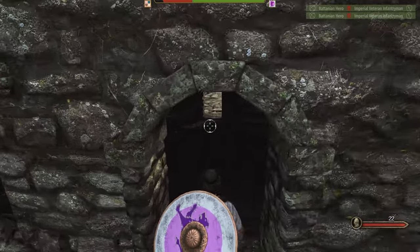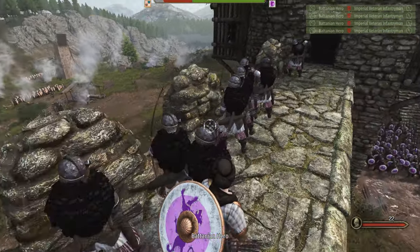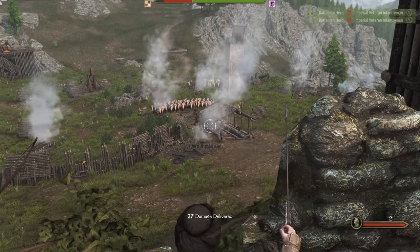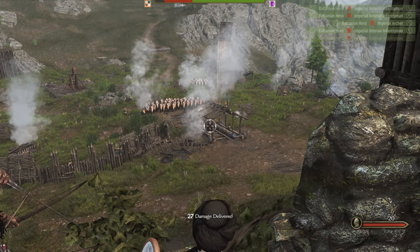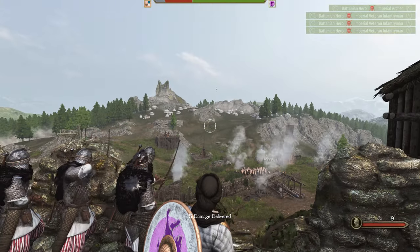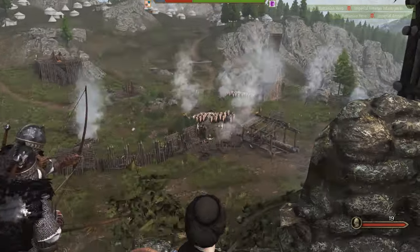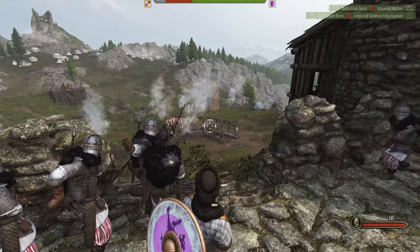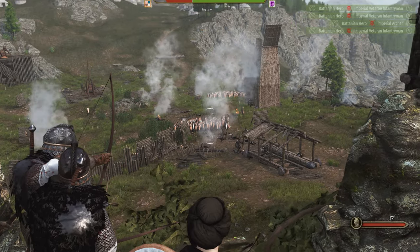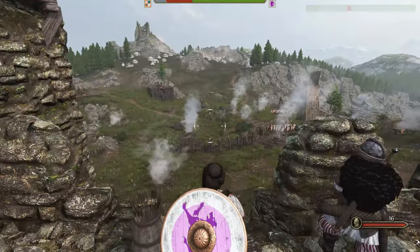Let's head over to the right side and take a closer look at exactly what's going on over here. So as you can tell, once these guys die who are trying to transport the siege equipment, they will be instantly replaced by more infantrymen. This is so cool — I am loving Bannerlord. Archers are just kicking ass right now, absolutely destroying the enemy force.